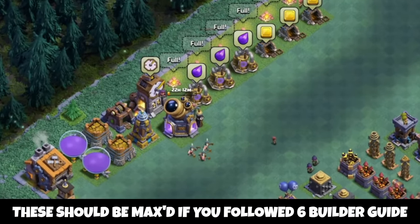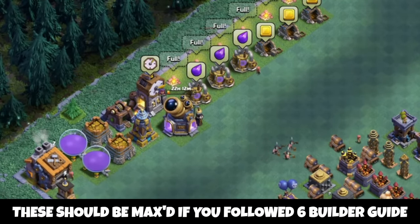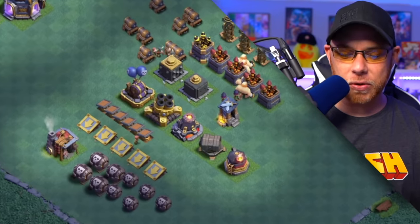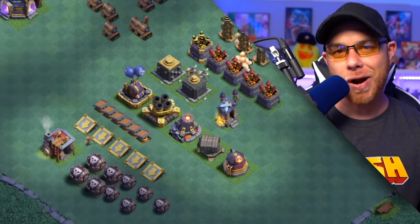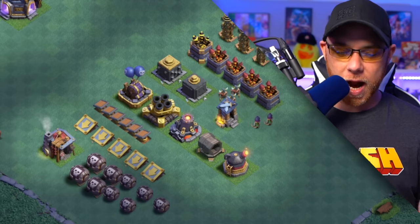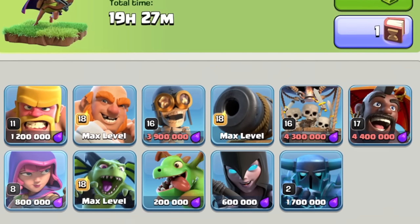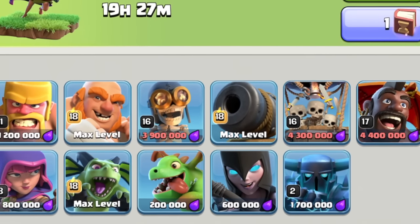All the buildings on the far left should be fully maxed out if you followed the six builder guide. Now we're going to move down into these buildings. We started by upgrading our builder barracks to level 11 so that we unlock all the troops for this village.